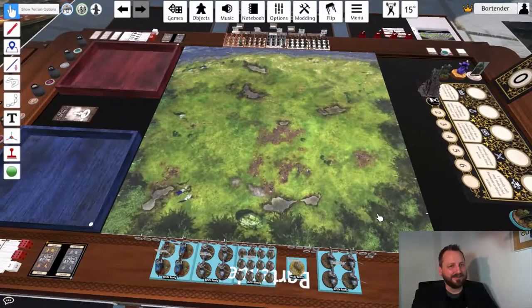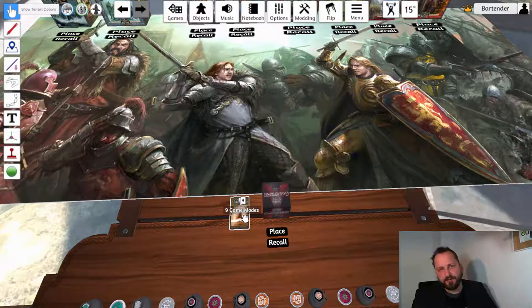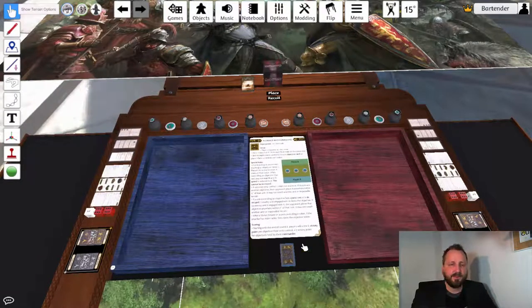First thing you want to do is select the game mode. On the left side of the table there's a game mode stack which contains all currently available game modes, and you can use that to randomize which game you want to play. Just press R on the keyboard, draw the top card, and then drop it into the area between the dice tray. It will flip over the card and deploy all the assets required — objectives, terrains, and any decks needed to play the game mode will be automatically deployed for you.